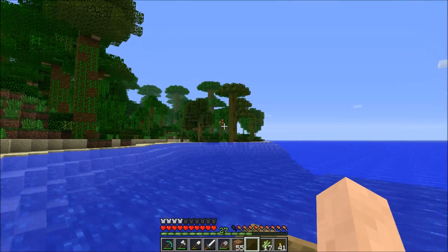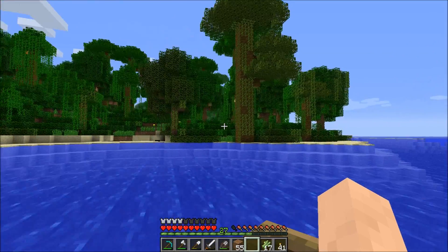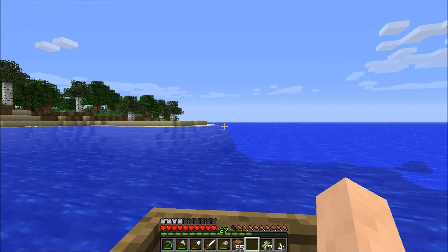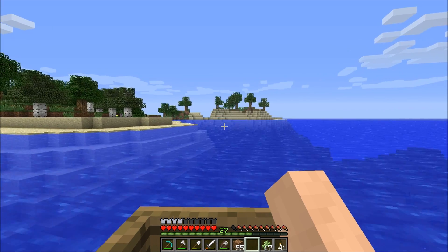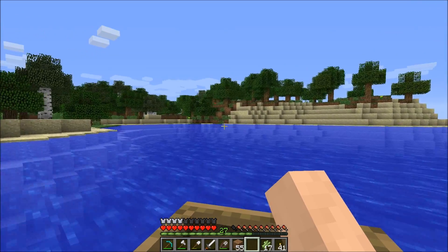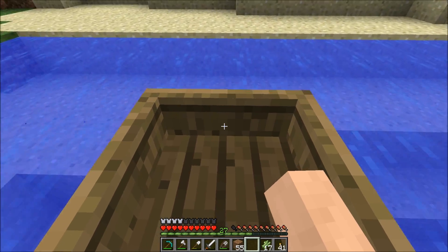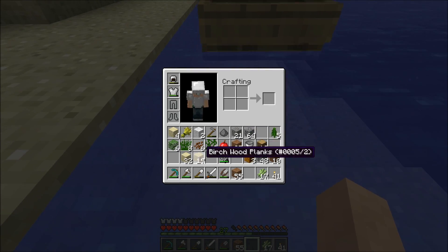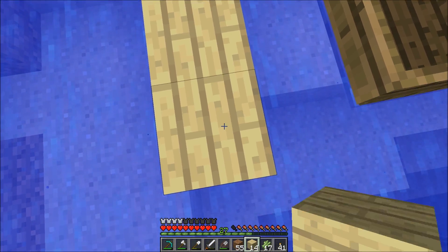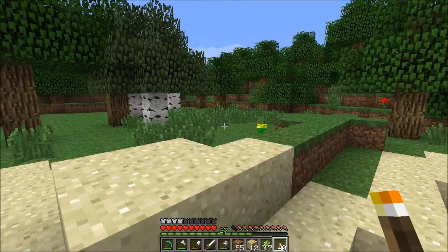We should have gone to a swamp first to check for reeds, but we did get some ferns, tall grass, vines and stuff which we didn't have before. Let's just park the boat right here and make a little dock — it's kind of silly, just a little pier for jumping in on your boat.